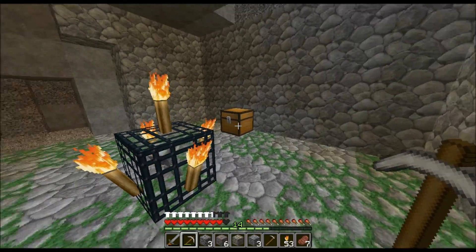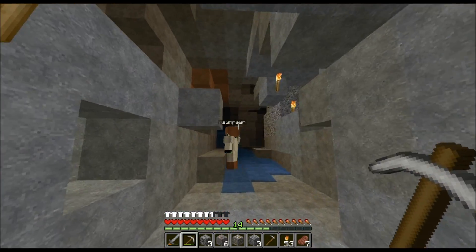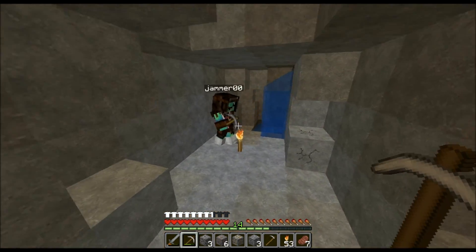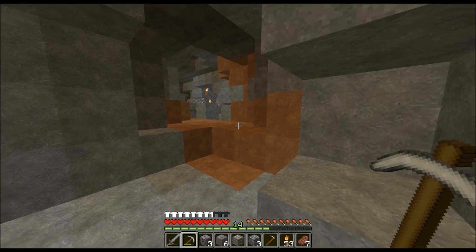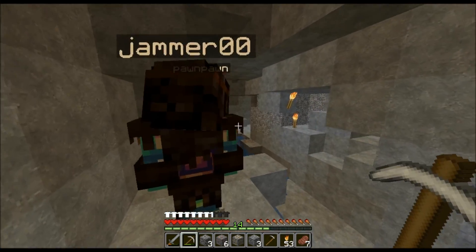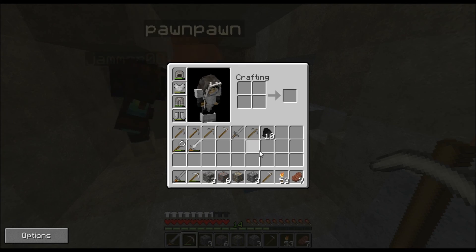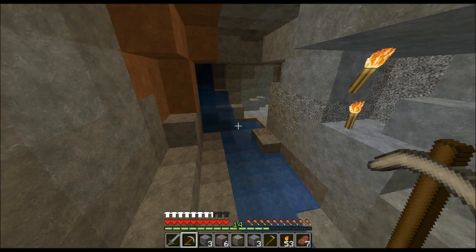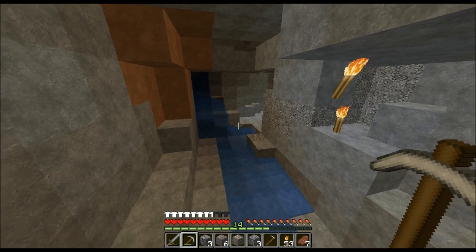Sean collects some coal. He tries to block off some water. They hear a spider nearby — and then possibly a raptor — plus a creeper thingy-majig. Someone suggests using a bow; they have one but no arrows. Dylan offers to make arrows using a crafting table.